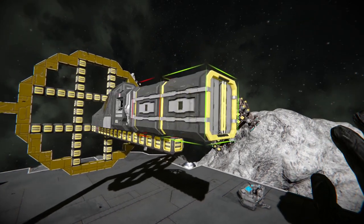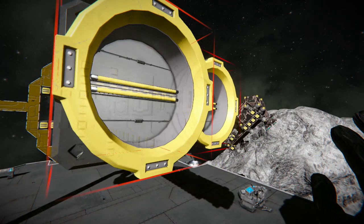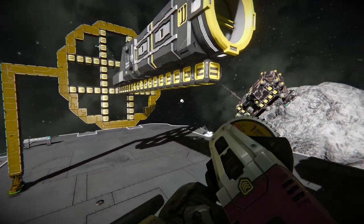Two cargo containers should be enough and then one connector. And you can see the ports on the bottom, so we just run these small conveyors all the way through.